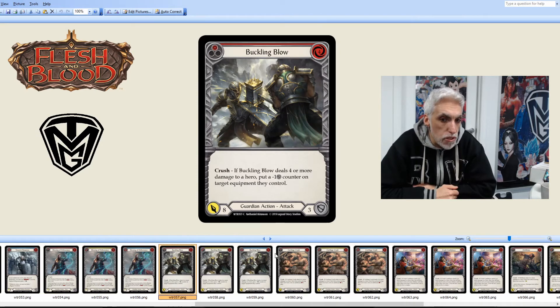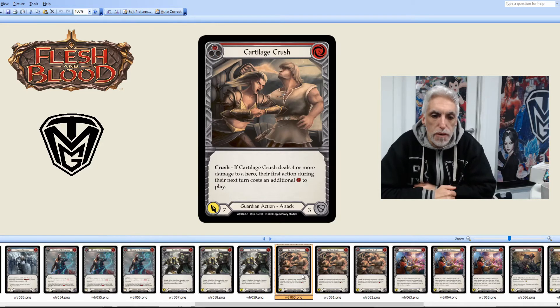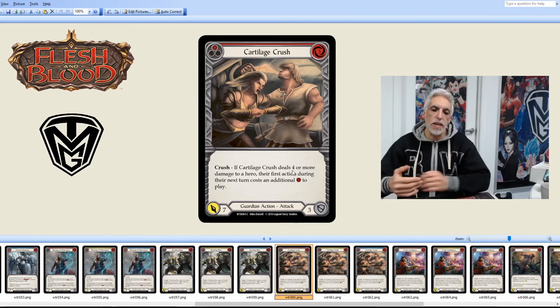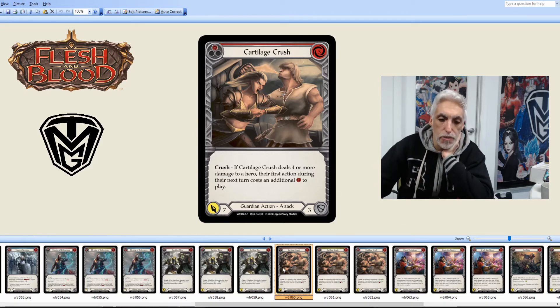Buckling Blow: Guardian attack action, attacking for eight on red, costing four. If it deals four or more damage, put a negative one counter on target equipment they control. Goes down to seven and six for yellow and blue. Cartilage Crush: if it deals four or more damage, the hero's first action during their next turn costs an additional one to play. That doesn't seem like much, but when you're planning with finite resources, this hitting the table can really mess up your next turn.